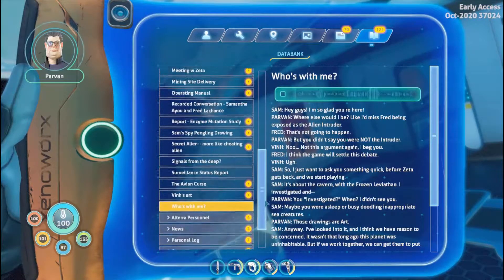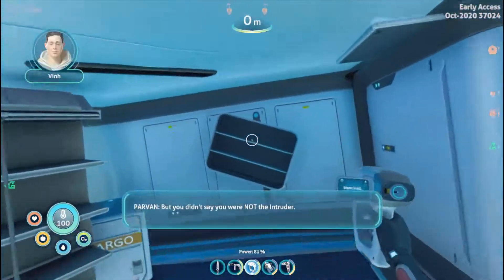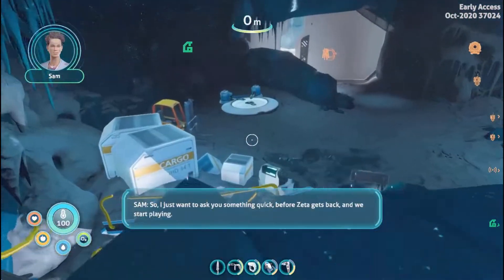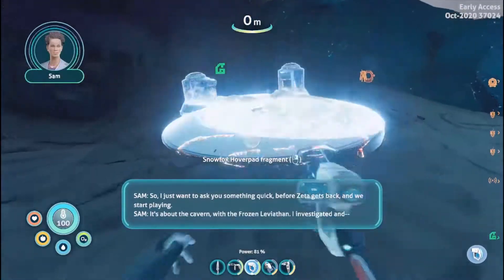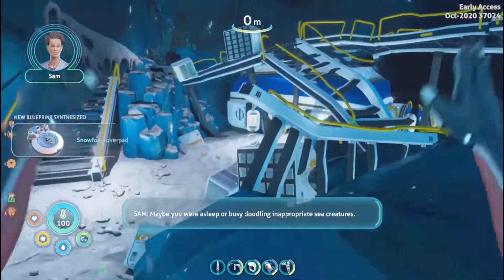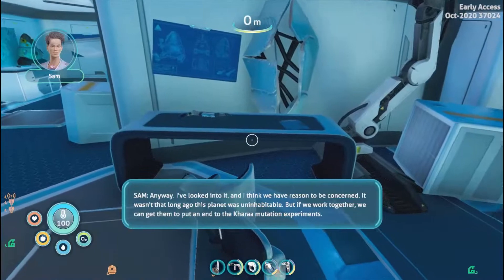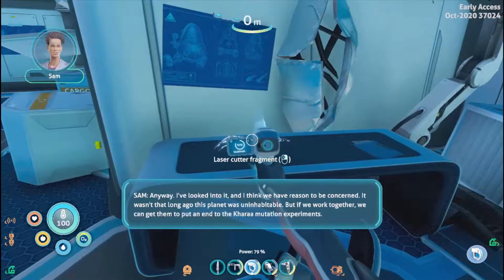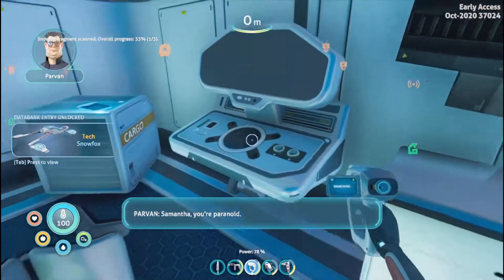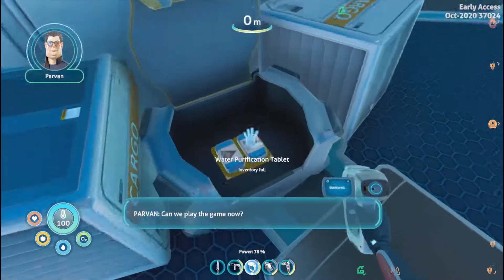Hey guys, I'm so glad you're here. Where else would I be? I'd miss Fred being exposed as the alien intruder. That's not gonna happen. You didn't say you were not the intruder. Not this argument again — the game will settle this debate. I just want to ask you something quick before Zeta gets back. It's about the cavern with the frozen leviathan — Snow Fox investigated, and you investigated when I didn't see you. Maybe you were asleep or doodling inappropriate creatures. Those drawings are art. I've looked into it and I think we have reason to be concerned — it wasn't that long ago this planet was uninhabitable. If we work together we can put an end to the Korra mutation experiments. I'm not comfortable with this, Samantha. You're paranoid. Come on, Sam has our safety at heart. Can we play the game now? Fine.